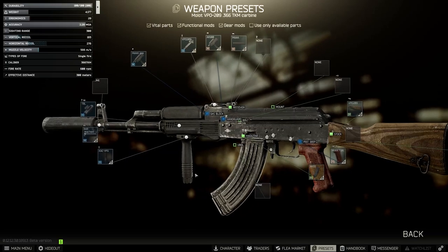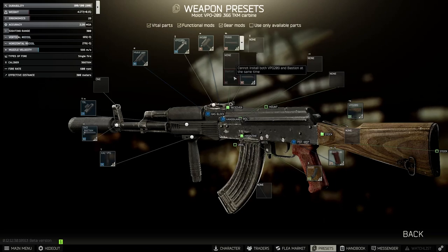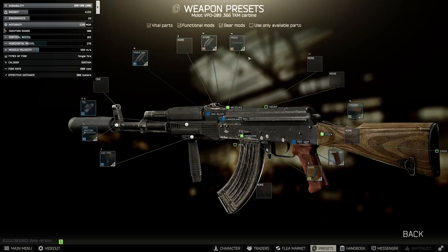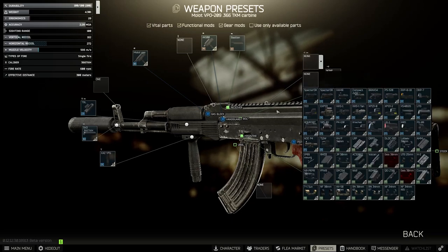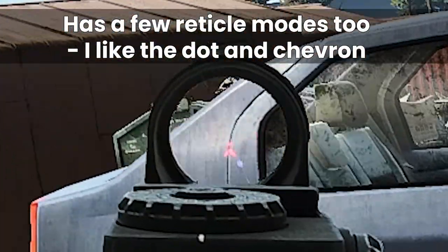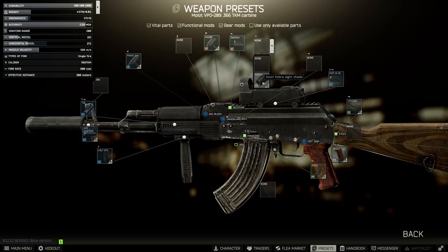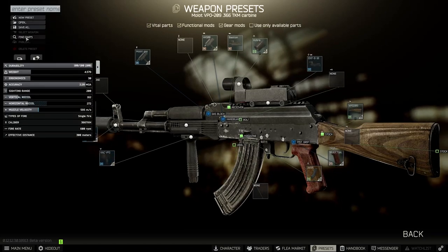We're going to put the suppressor on because that was the whole point of this video. Finally, we have a railed cover so that you can add some kind of optic. You can buy a Bastion cover from Skier. The important thing is it won't install if you have the rear sight on, so you have to take the rear sight off first, then it will fit, then add the Bastion. This opens up really all of the optics in the game. There are only a couple you can get at the beginning, and the one I like for this weapon is the EKP-8-18, or the Cobra. This gives minus 2 ergonomics, but if you go to Prapor 1 you can get the Cobra hood, which adds 3 back. So overall for the combo, you actually gain 1 ergonomics, which is kind of neat — and this works on any weapon. That's basically as far as you can go with the weapon at this point in your Tarkov career.